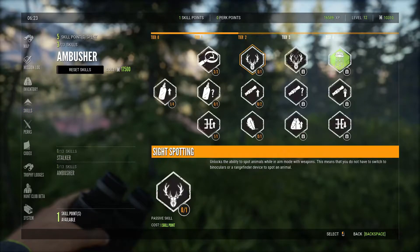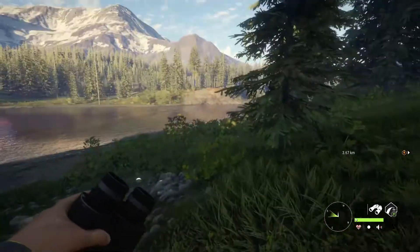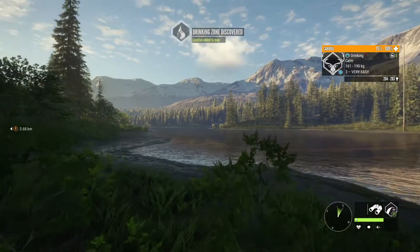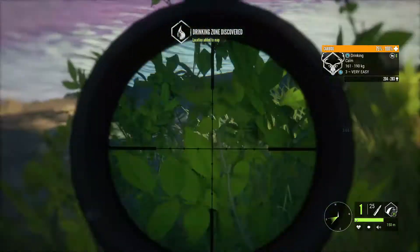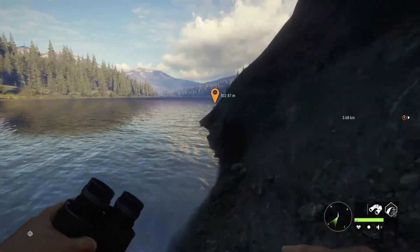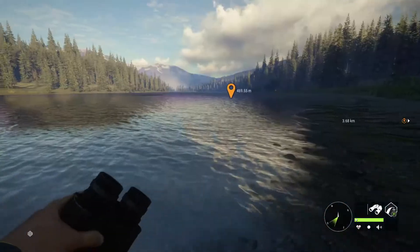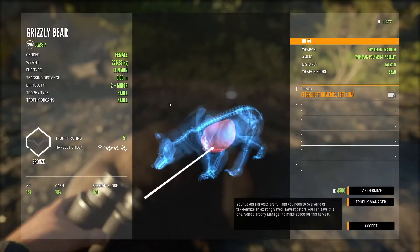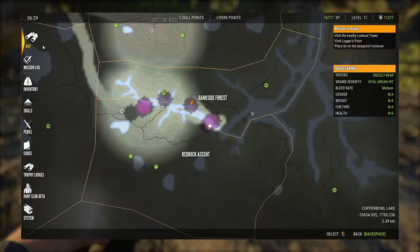We finally get to unlock sight spotting! This is, as you could probably guess, my favorite skill you can get in the game. Normally we could spot animals with binoculars but couldn't do it through our weapon scope — now we can spot everything through the convenience of our scope. That is just so helpful and one of my favorite features. So happy we finally have that. Let me get over to that last grizzly bear — we got a nice left lung hit on the trot, just a bronze though. Let's accept it and move on.